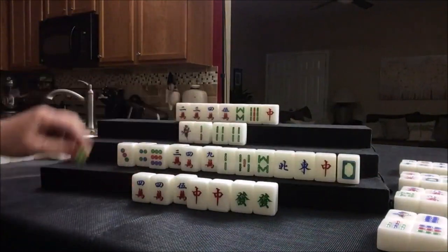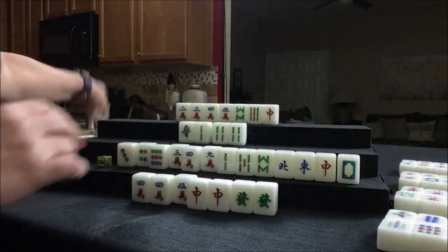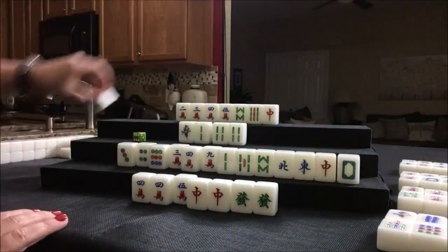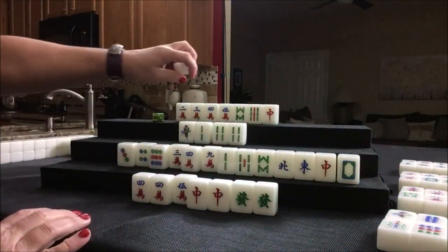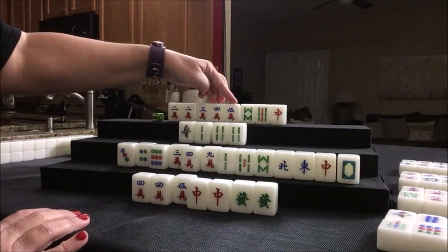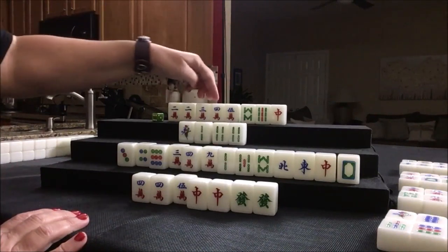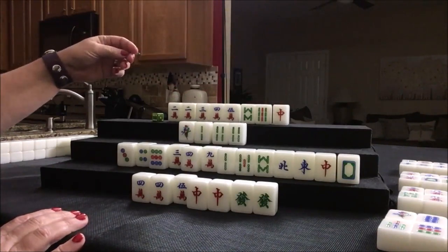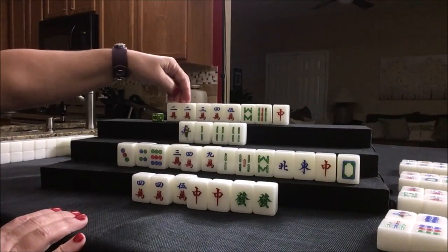Six dot — these are concealed. We got to draw. Flower. Six bam — no. Three dot — wrong suit. Pear. We have a chow and a pung out — one, two, three, four. We need a pear. Pear — we don't need this pear. We need the pear here because we need a chicken hand. We don't need that, we already have a chow. We need the pear here.